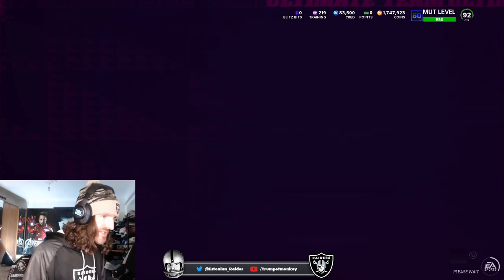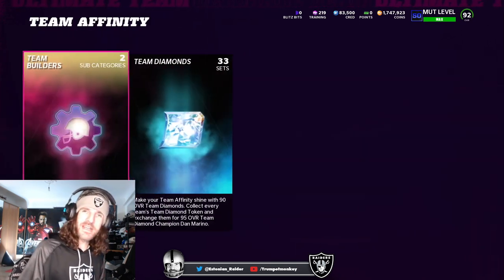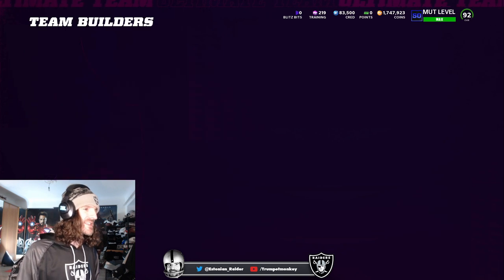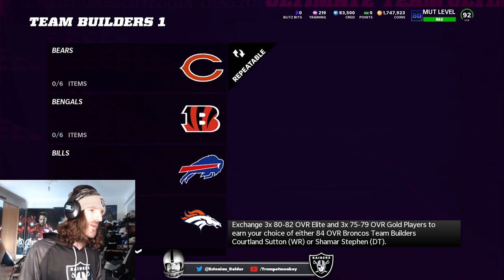What are we talking about? Team Builder 1 sets. I'm just going to show you where they are for the uninitiated. You go into your sets, you've got team affinity right here. You're going to go into Team Builders, Team Builder 1, and I've actually got one ready to go for you.